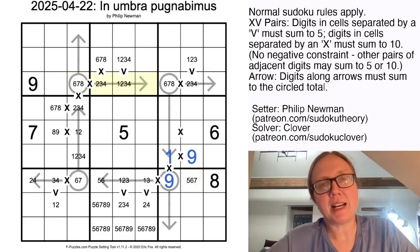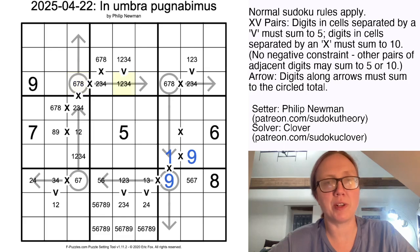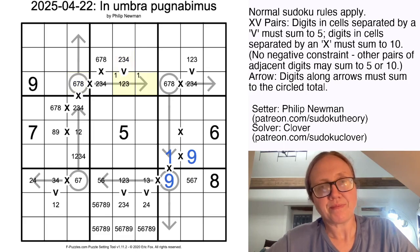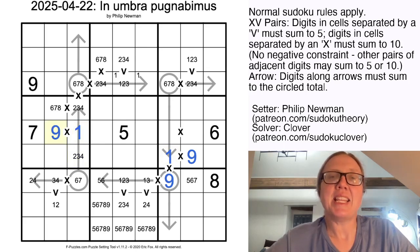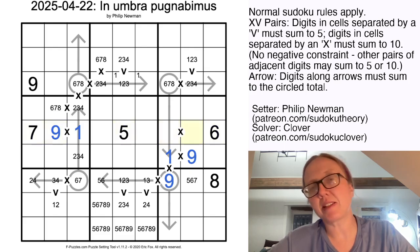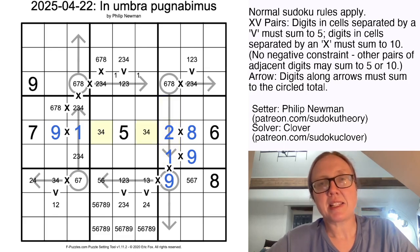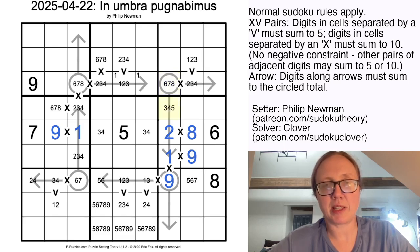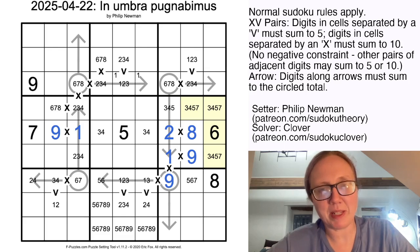This arrow bulb is 6, 7, or 8. One fact about numbers that small in the bulb of a length-3 arrow is that they always have to contain a 1 along the arrow, because the minimum with no 1 would be 2 plus 3 plus 4, which sums to 9. So if we know we're no bigger than 8, we definitely have a 1. One of these cells is therefore a 1, meaning the adjacent cell is not a 1. We have our 1 here, and one of these cells must also be a 1 — but there's a 1 in the row, so our 1 goes right there, making this a 9. Because we've used 5, 6, 7, and 9, we still need a high digit to sum to 10, so we have to be doing 2 and 8. These cells contain some combination of 3, 4, 5, and 7.